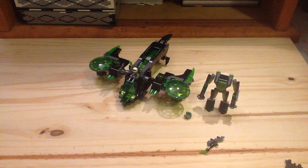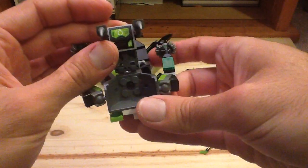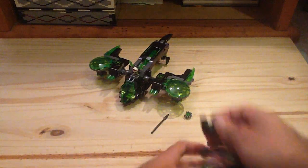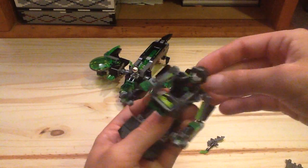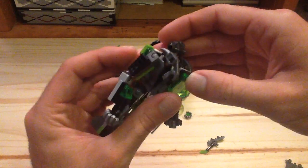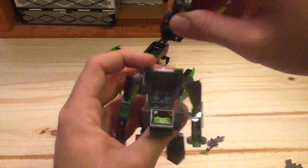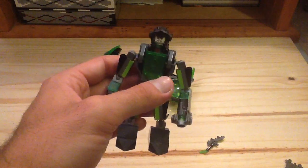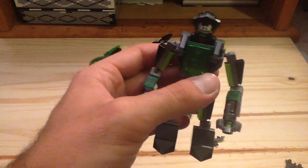Before we get to the main bomber, we have this little mech right here which you can put the Mecha Biter right into. You pull this down and there's a control panel in there which has a sticker on it. You can remove the spear and put the Mecha Biter right in. It has that battle suit design we got from Nexo Knights. You can make it stand up — like that, you can see.